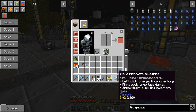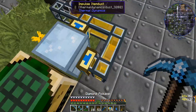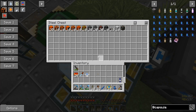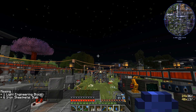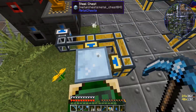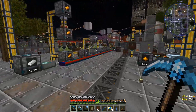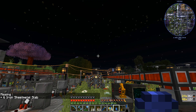The other thing you can do — and you see here it says sneak and right click will link an inventory. So what that lets you do is have, say, a chest where things are programmed to be in here. Like these modular machine items — they're all in this chest. We could ideally link this guy. If I shift right click on here, it's linked. And if I left click now, all I'm missing is a light engineering block and six iron sheet metal slabs.